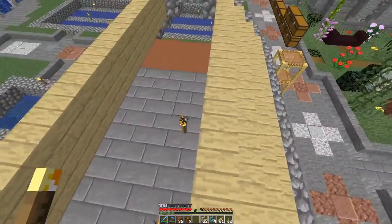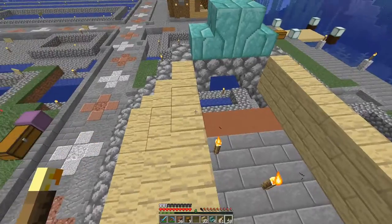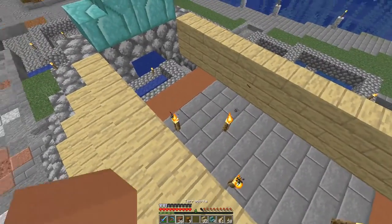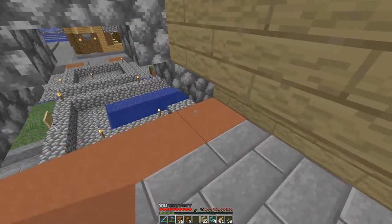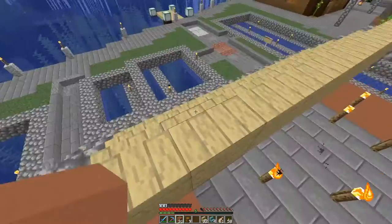Okay, so I put a ceiling in here — well that does mean I need to put some lighting. I want to put just plenty of lighting in here. I do not want to get eaten, or at least I don't want to hear zombies up here.